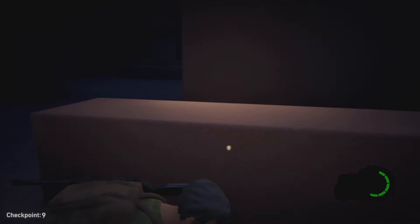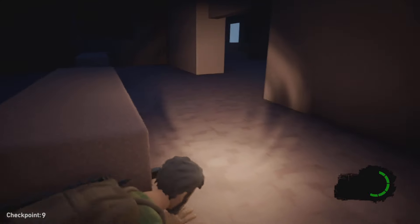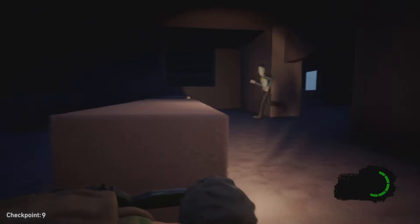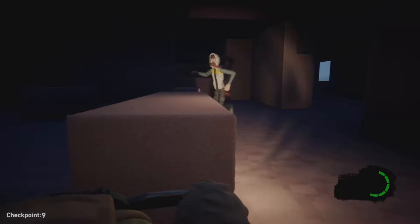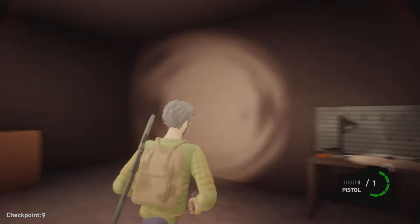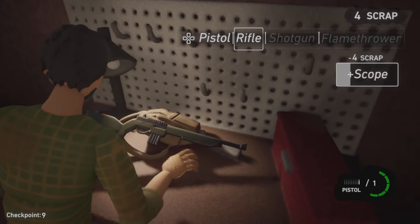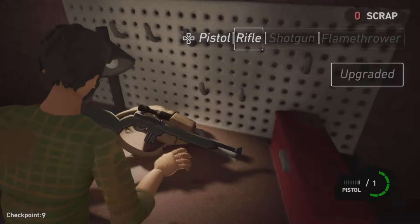You enter a building and some infected will show up. This guy is going to slowly walk past us — you can't see the flashlight, just like actual The Last of Us. Once you've killed the infected, you come across a workbench where you can upgrade your weapons. I'm going to add a scope right now.